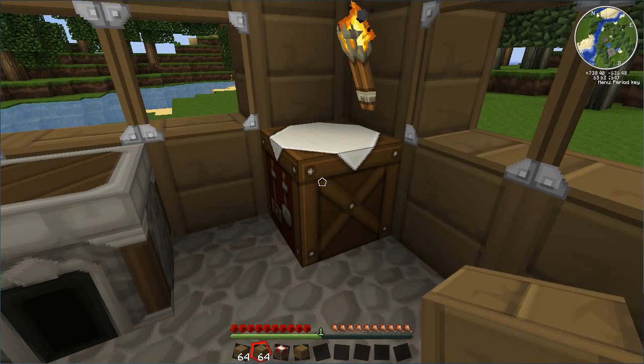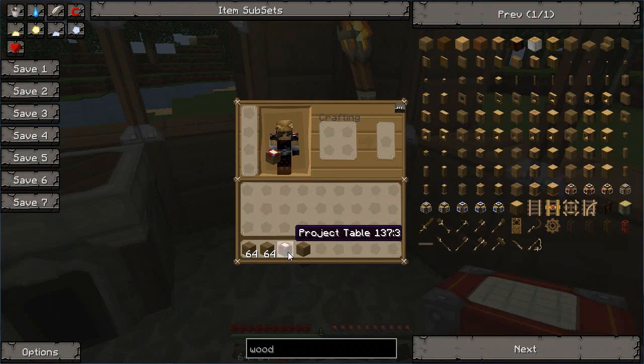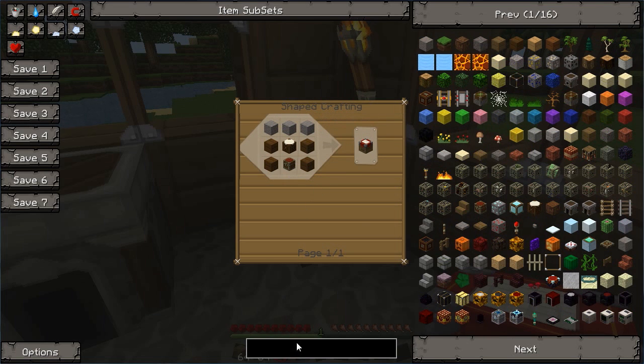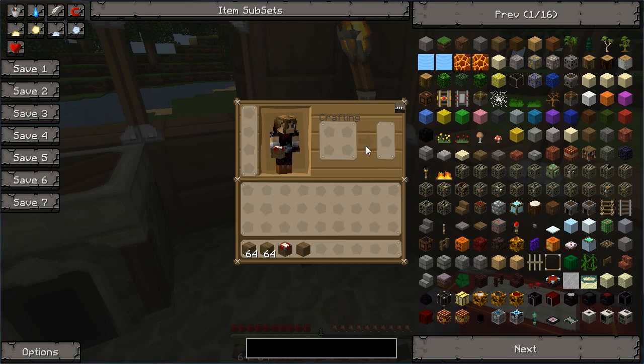So what we are going to do is make ourselves a project table. A project table is very easy to make — it is just a crafting table, a chest, some wood and some stone. You have the means to make all of these things, so it shouldn't be a hassle at all. Go ahead and make yourself a project table.